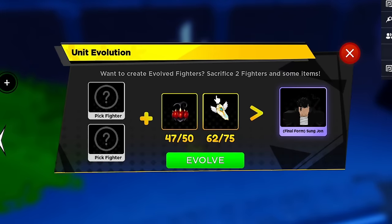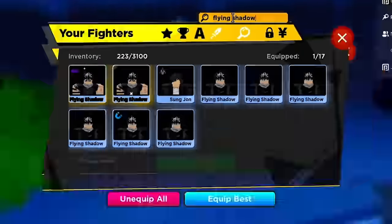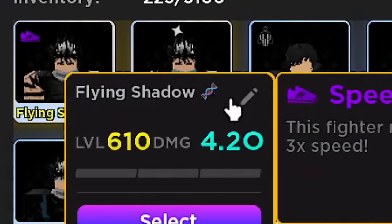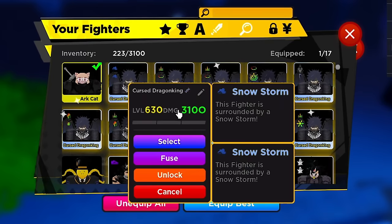This evolution makes Sung Jin-Woo, the main character from Solo Leveling. You need two units: Flying Shadow — which has to be infused — and Cursed Dragon King. For Flying Shadow: get three divines, make them shiny, limit break, clone three more times, then infuse. If you have a level 630 shiny divine infused unit, you should be able to complete the insane dungeon in about 25-30 minutes.